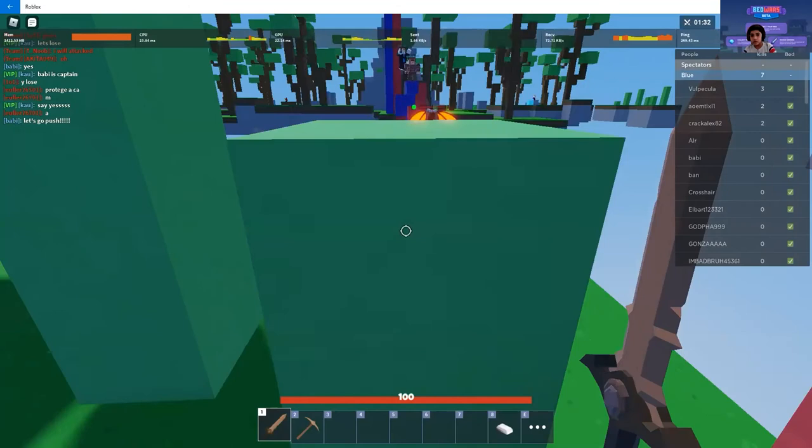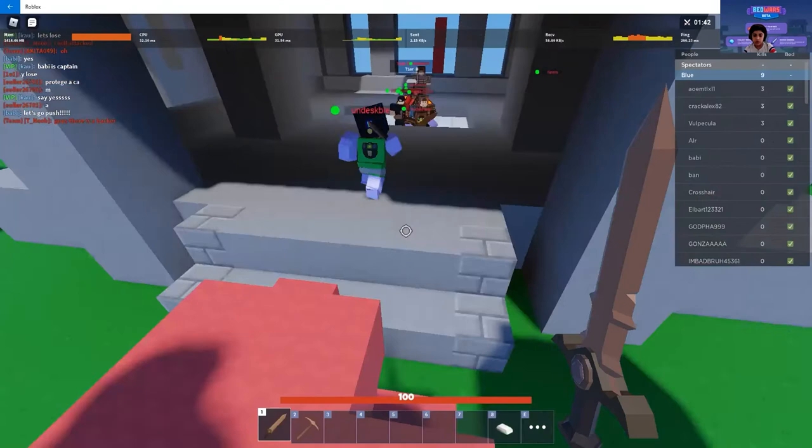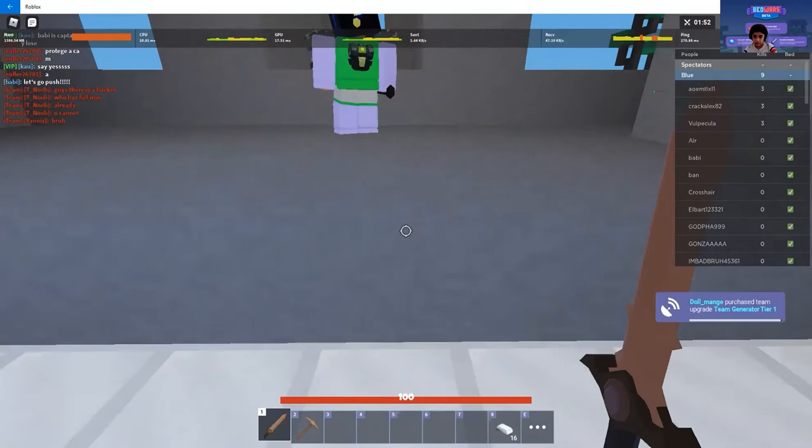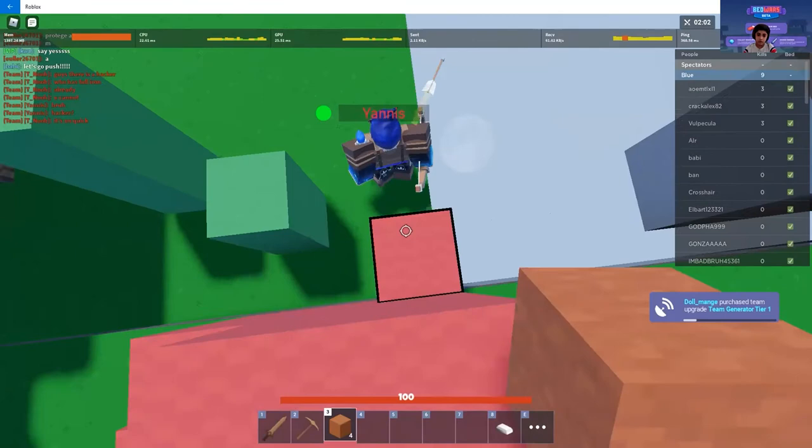People are coming from the other team. It's very important to get resources, so I'm coming back to the base to get iron. I'm waiting to get some glass fireproof ceramic, which costs 18 iron — you get it in stacks of 4. Put it around your base to make it fireproof.